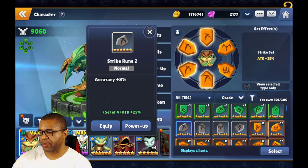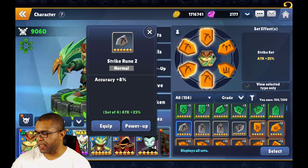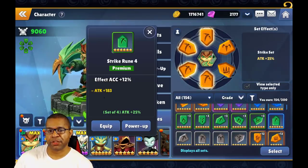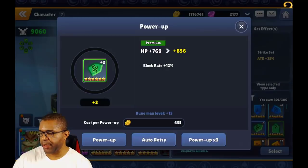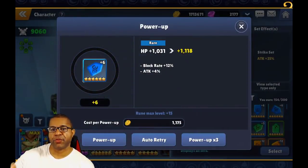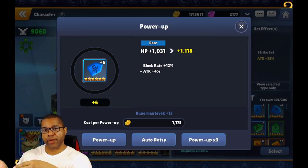Let's take a look at this strike rune — it's a normal rune, and as you can see, we just have the primary stat for accuracy but no substats beneath it. If I scroll up and look at the slot four strike set, you'll notice there's an additional substat underneath the effect accuracy. Premium runes always start with one substat. If you level it to plus three, the bonus goes to that stat. Level it to plus six and you get an additional stat dropping in below the block rate.